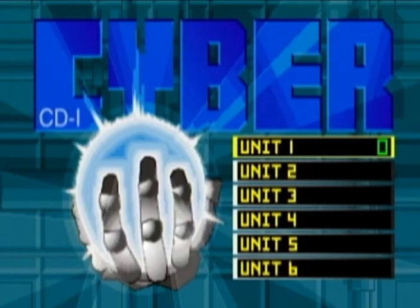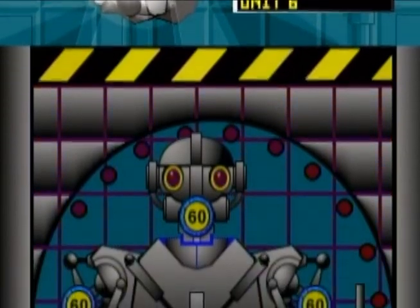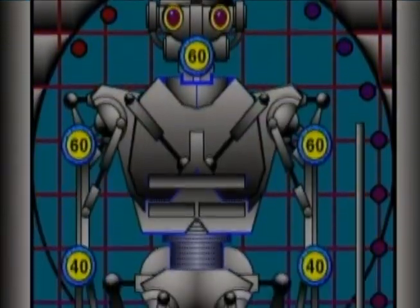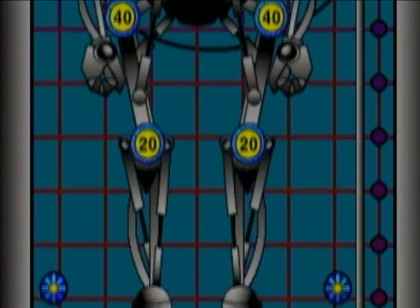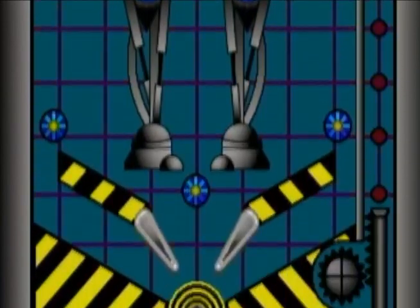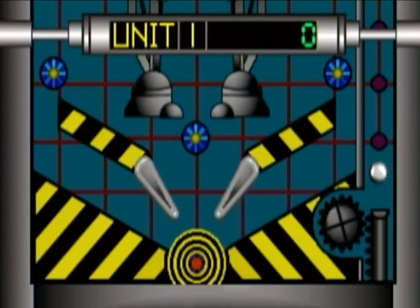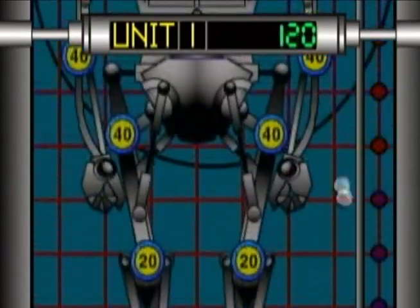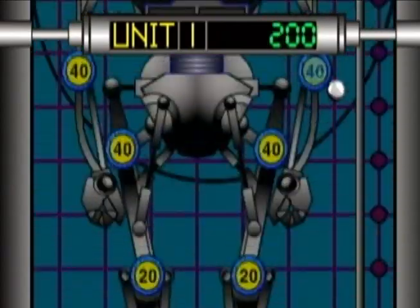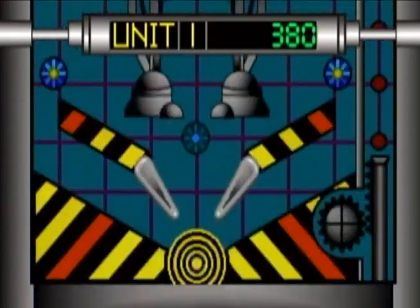So you have four different games. The first one is more of a cyber type game, and it shows the entire field where the pinball is and takes you down to the bottom where the flippers are. To the right you've got the ball, you shoot it up there and it's pinball after that. There are four different games and each one is a little different, but they're basically the same — just a different feel.